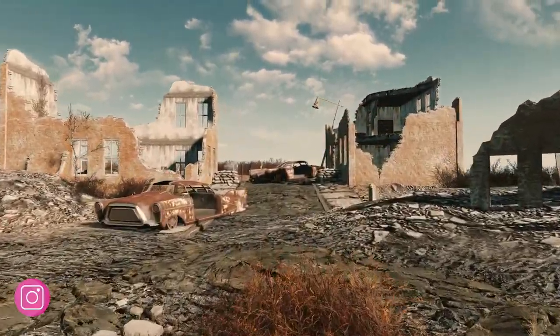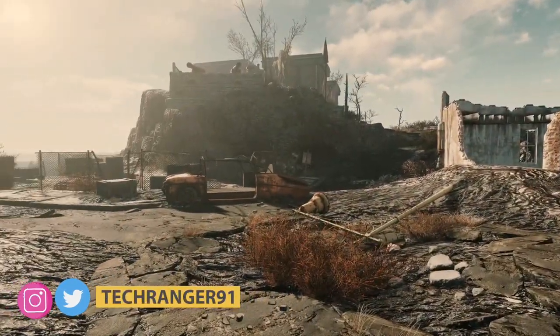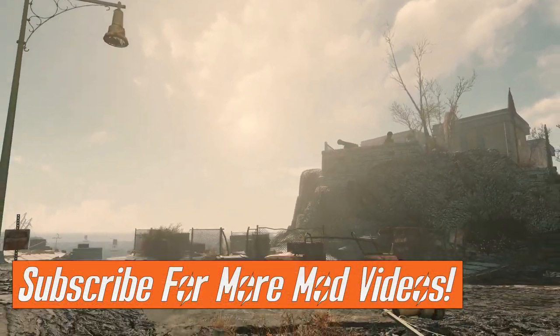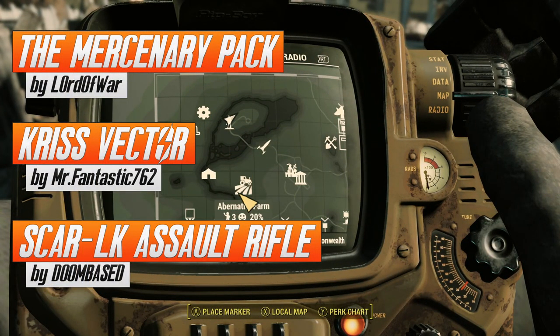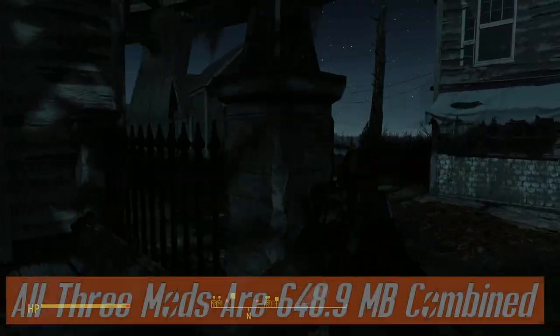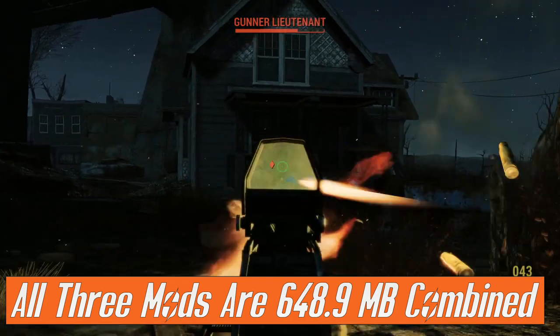Hey everyone, it's Matt aka Tech Ranger, and today we're going to take a look at the Mercenary — which is basically a combination of mods: the Mercenary Pack armor uniform, the Kriss Vector submachine gun, and the SCAR LK assault rifle, which you might know from Crysis. I think they all form a pretty neat package to start a new game with or add to your existing game in Fallout 4.